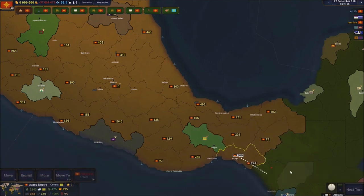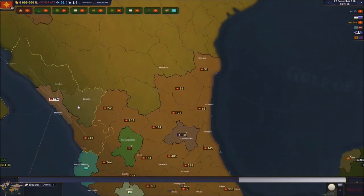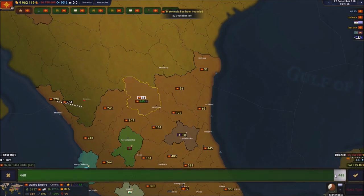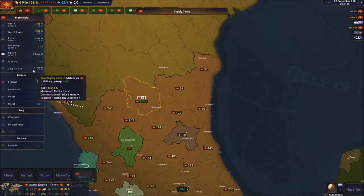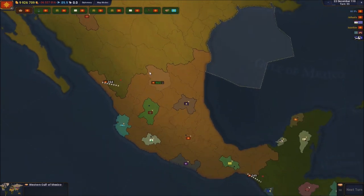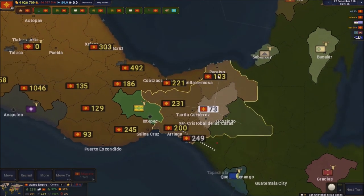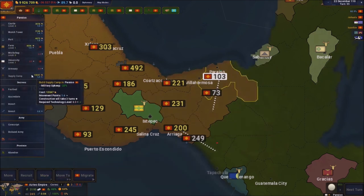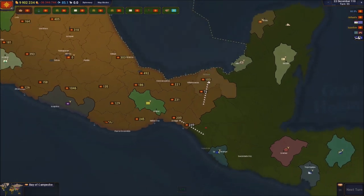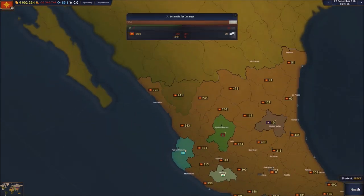Sending 250 soldiers there, and colonizing this place too - getting free soldiers from that. We're getting a lot of stuff right now which I like to see. This place isn't bordering anybody so I can send that army back here. I need to protect my shores as much as possible - I need to make sure I built a port there.